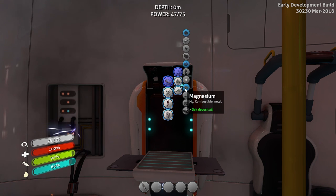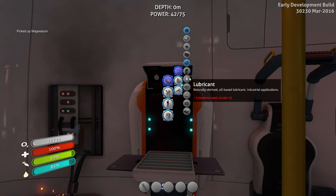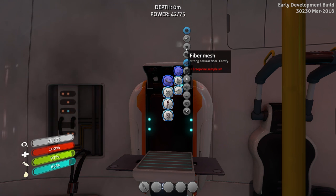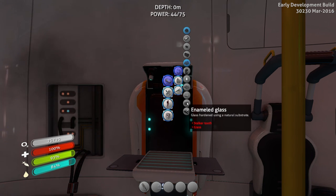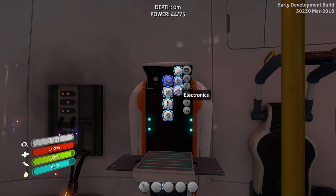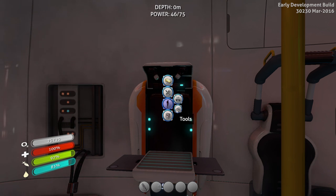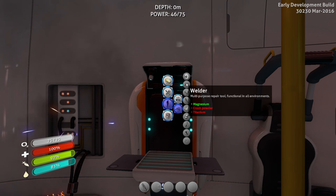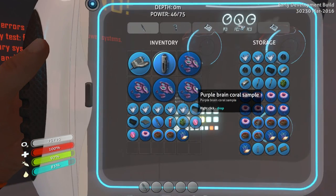So resources — what am I going to do? Magnesium. Bustable metal — I like the sound of that. Lubricant: creepvine seed cluster. Oh, you can make that out of seed clusters. Okay. Fiber mesh: creepvine sample. Magnesium, lead plates. Stalker tooth and glass — that's probably kind of hard to get. Benzene. Copper wire — need ores. Apparently what we are in the market for right now is ore. More fins — I don't need those. Purple brain coral sample.